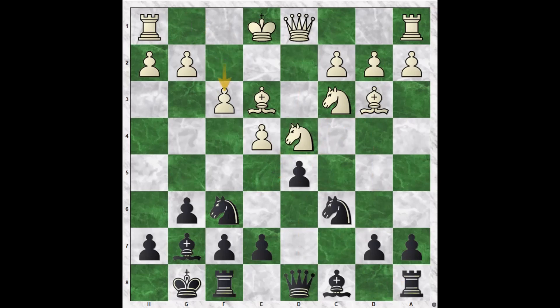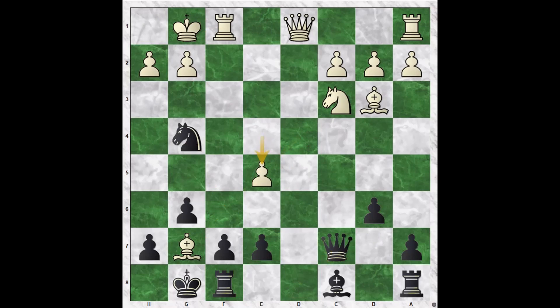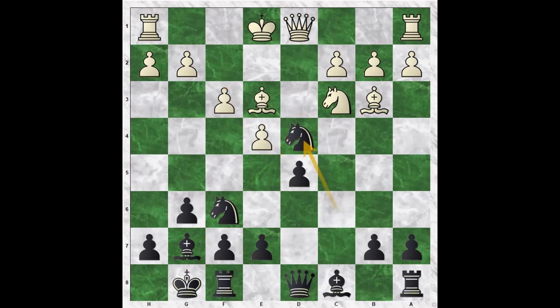Let's look at f3, which is not a good move. Nxd4, Bxe4, dxe4, fxe4, b6, castles short, Ng4, Bxg7, Qc7, e5, Kxg7, Qd4, Qxe5, Qxe5 check, Nxe5. Black does not have too many problems in this position and has a slight edge. So that was f3 — after f3, we take on d4.